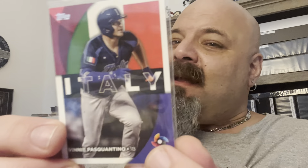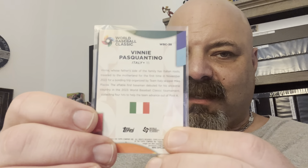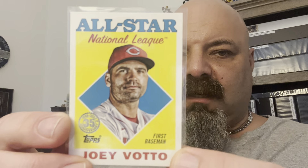I had to get my boy Vinny Pasquantino on the Team Italy card — pretty cool, WBC. Got this Joey Votto 88 All-Star, got the Rickey Henderson, and got the Aaron Judge. Love this set out of this year's. It's the All Aces set — just a great, beautiful looking set. So I got the CC, and that one's got a purple back.